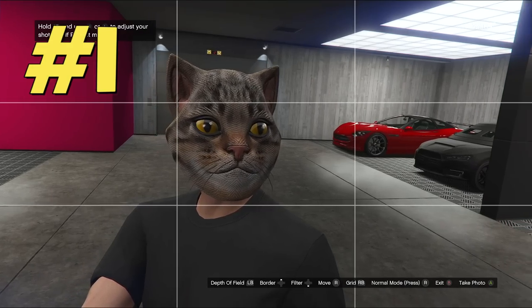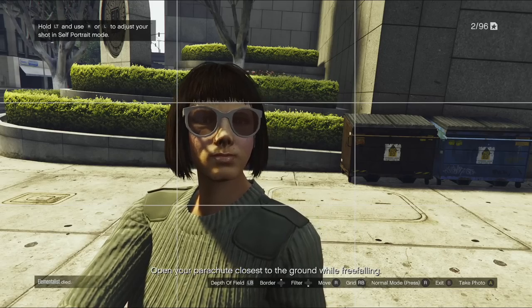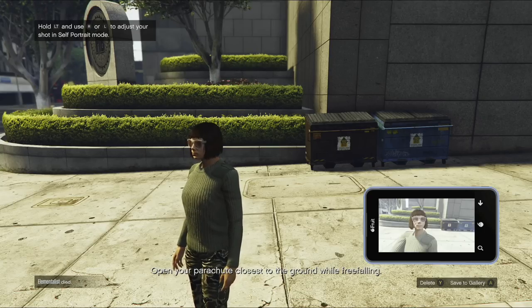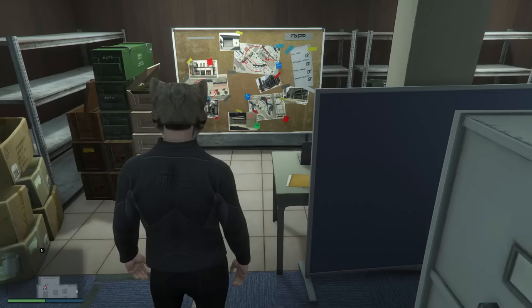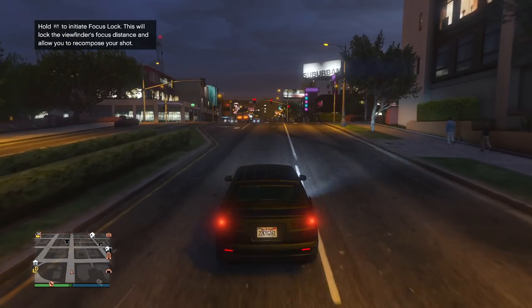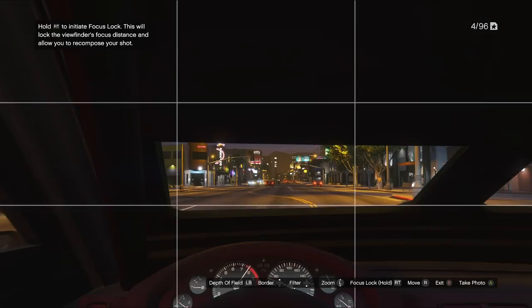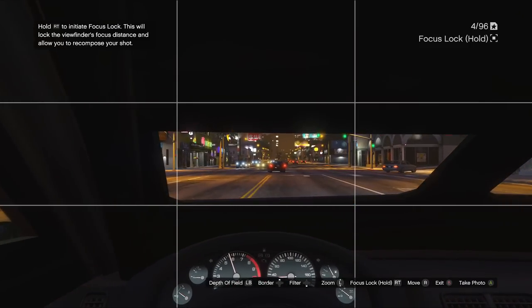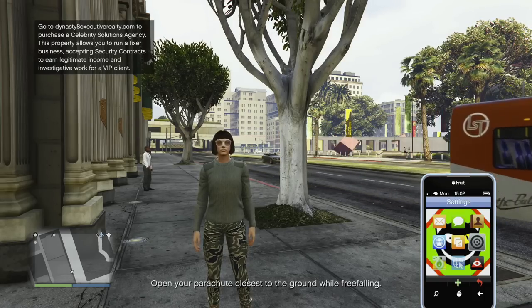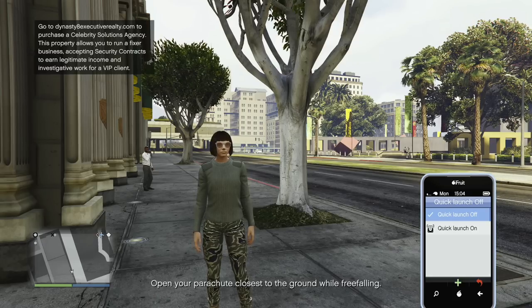First tip: sometimes you need to take a photo, for example during the Cayo Perico preparation mission, or maybe you just want to take a selfie. To do that you usually open your phone and go to camera, but you can do it much faster by just double-clicking the button that opens the phone. You just need to change one setting: open phone, go to settings, choose Snapmatic and turn quick launch on.